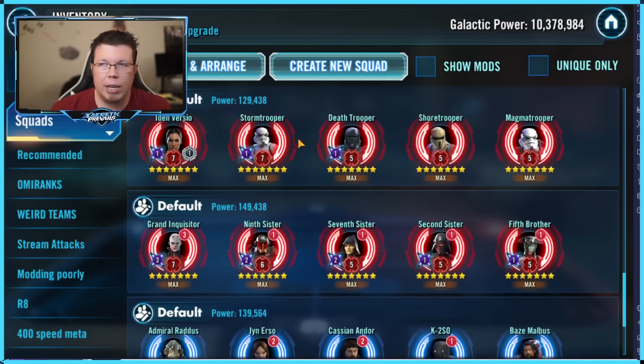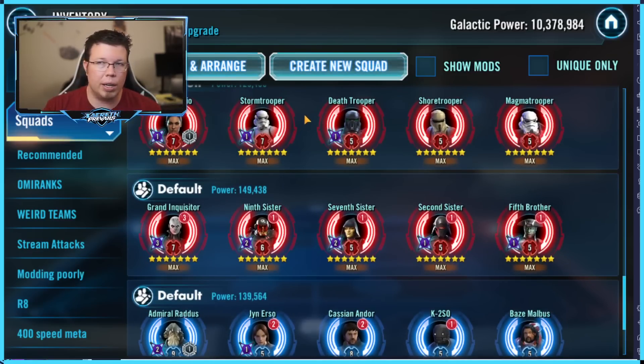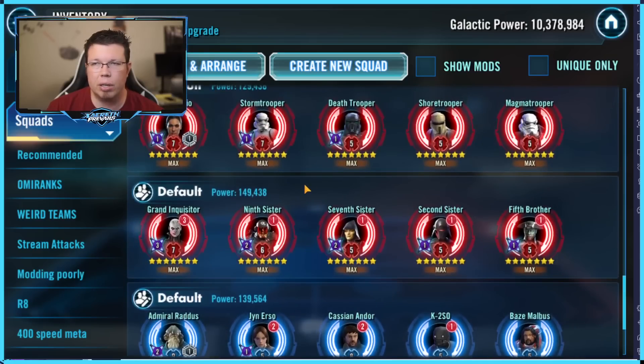This is the one team I double-dipped on for both offense and defense. On defense, you really want a Shore Trooper. If you can put Tenacity on Shore Trooper, it can really frustrate people trying to use Wampa. If you put the Grit Datacron on them, remember to have Relic 5 Plus on all of them. With Grit and some Tenacity on Shore Trooper so you can't land a bunch of debuffs, this team can be so obnoxious to kill on defense. Maybe my BAM team is going to end up taking out Iden every time. This team is going to be very tough to kill on defense because Wampa won't just run it over right away.